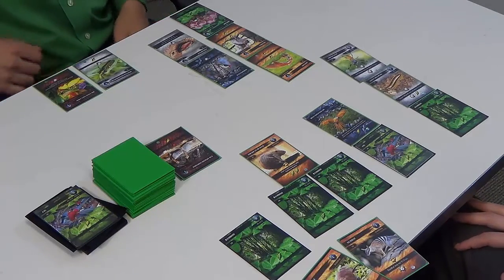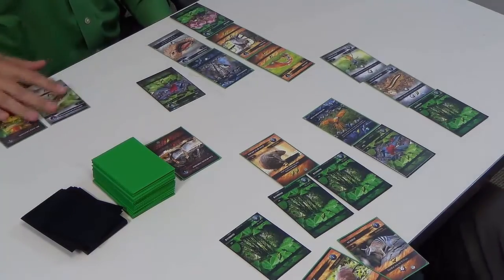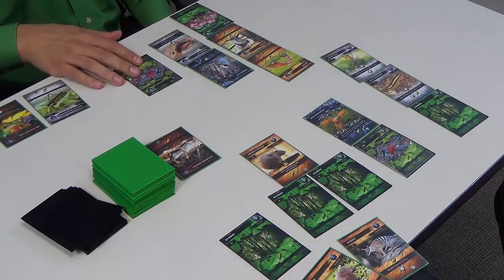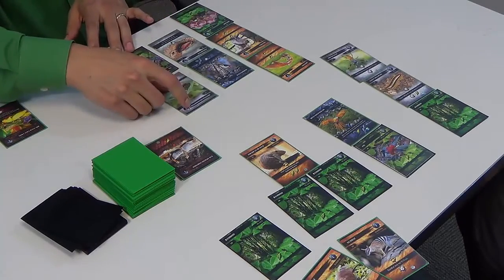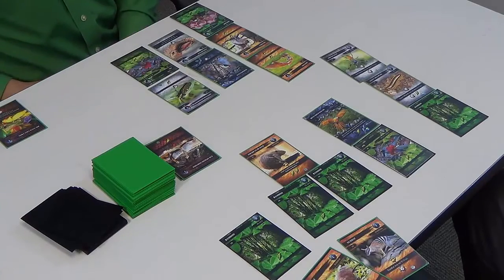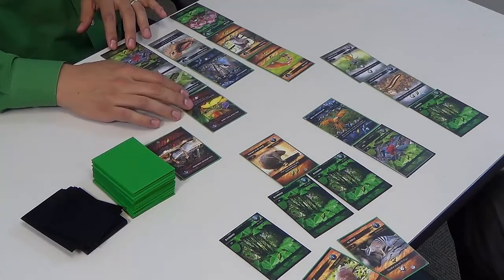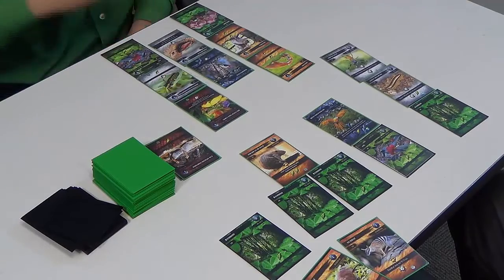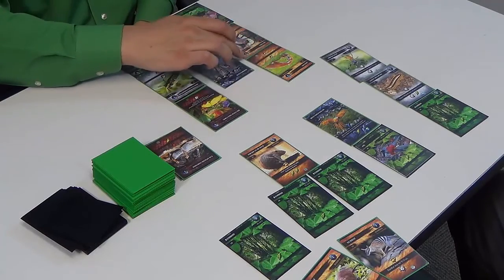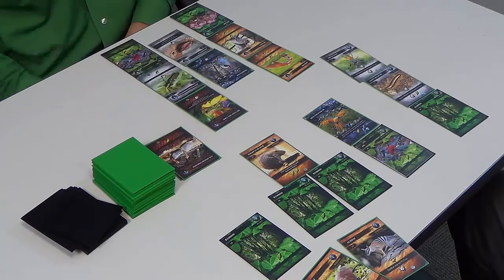First action: take a plant and put the grasshopper on that, that's my second action. Third action: have my tree frog eat the grasshopper. I had eight before — now I get two, three, four, five, six, seven, eight more — sixteen! In your face! Always want to keep that top card of the plant pile shown — everyone gets to look at that.